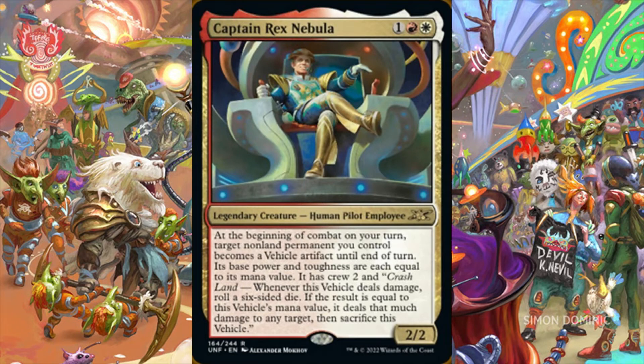Captain Rex Nebula is a 2/2 legendary human pilot's employee for 1 and Boros colors. At the beginning of combat on our turn, target non-land permanent we control becomes a vehicle artifact until end of turn. Its base power and toughness are each equal to its mana value. It has crew 2 and the crash land mechanic, meaning whenever this vehicle deals damage, we roll a 6-sided die. If the result is equal to this vehicle's mana value, it deals that much damage to any target, and then we sacrifice this vehicle. Note that the vehicle does not need to deal combat damage, so any direct damage dealt also triggers the die roll and, potentially, additional direct damage, and then the forced self-sacrifice of the vehicle.